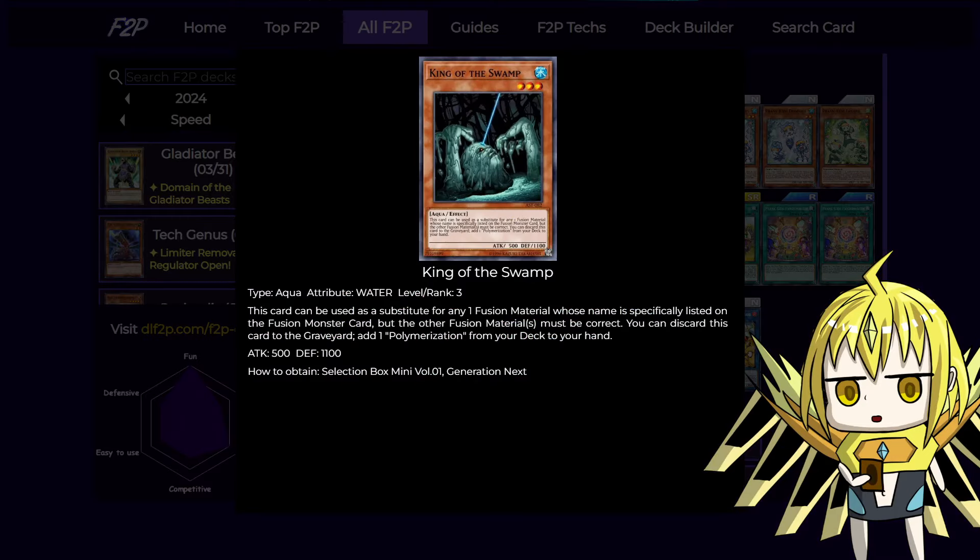Let's have a look at the individual cards. First we have King of the Swamp. This card is obtainable from the box chips, so it's very easy to get free copies even though it's ultra rare from a very old box. This card is a really good fusion substitute because your boss monster needs 3 specific named Prank Kids to make, so this can be one of them.